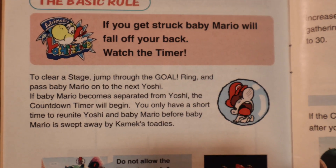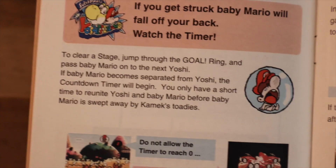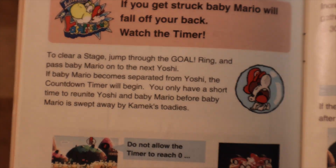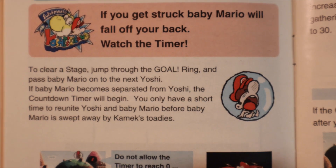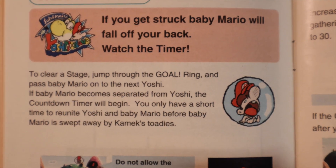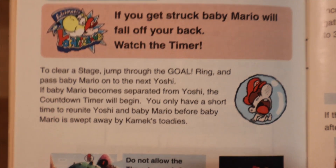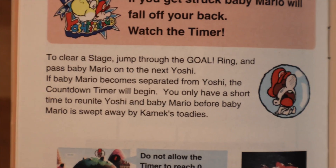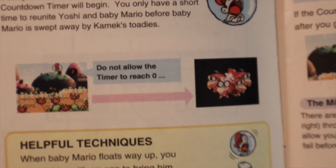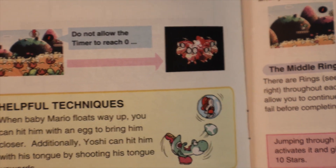If you get struck, Baby Mario will fall off your back — watch the timer. Oh goodness, this baby cry: 'Wah, wah, wah.' It will get on anybody's nerves who plays this game. Baby Mario is crying out for Yoshi to come save him, and you have so much time before the timer reaches zero — and that's how you get a game over.